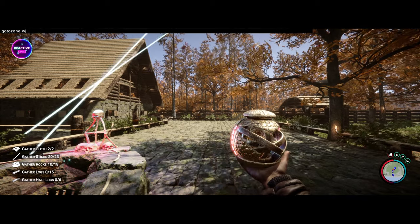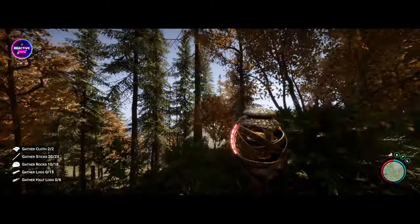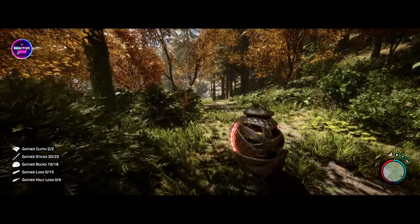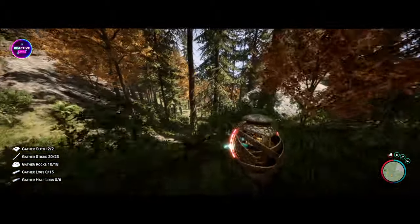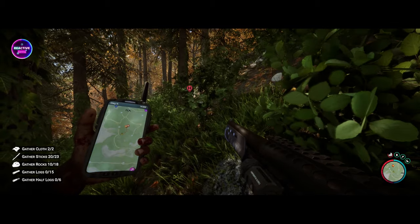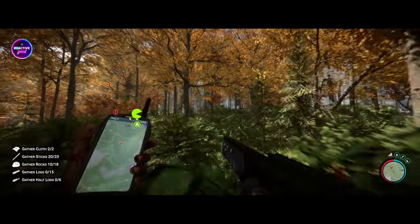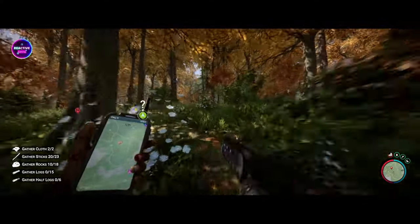So one more blueprint to go and get, and that is the one that scares off the enemies. We're going to go to coordinates zone WJ — this should bring us to the next location. We're just going to use our GPS. Thank you, James. He's good at researching this sort of stuff.